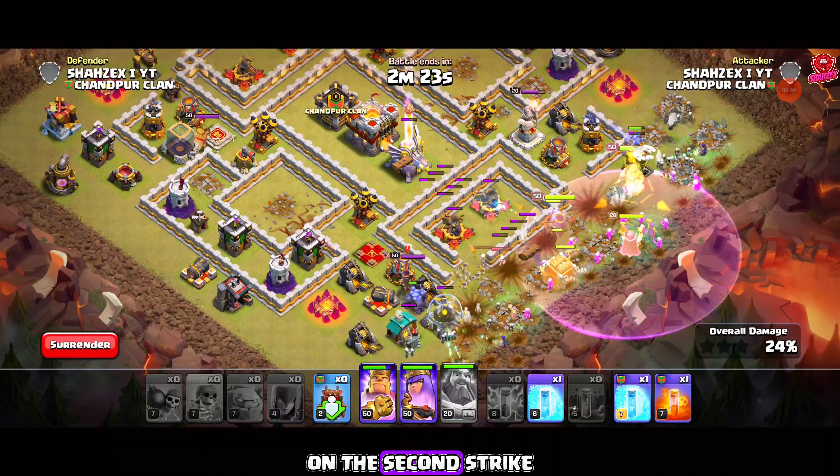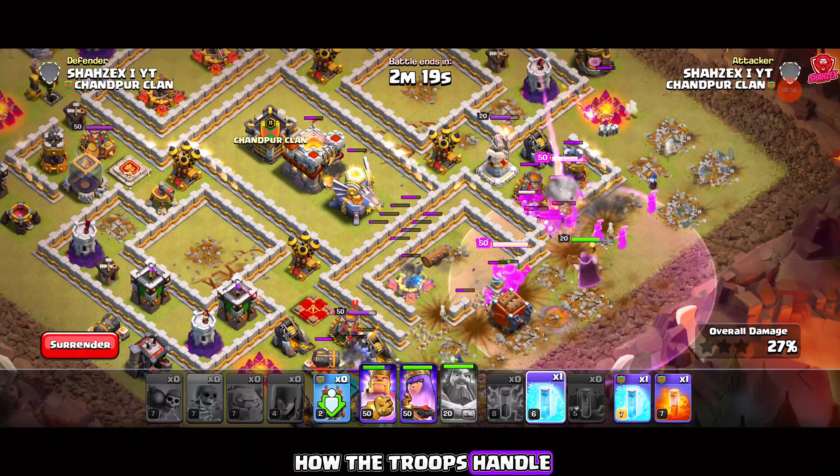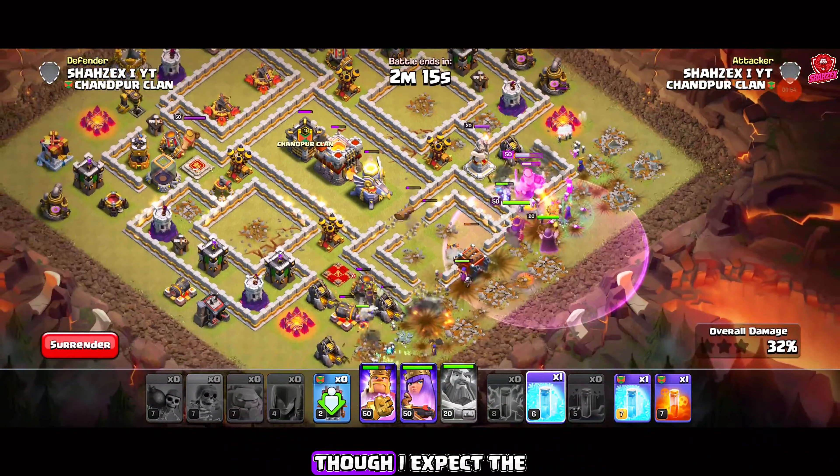Hello guys, welcome back, this is Sha Zex. Today we're diving into the updated list of the top four attack strategies for Town Hall 11. Three of these are easy spam armies and one is a hybrid attack. You won't have to overthink with these armies — just spam your troops and grab an easy triple. The hero equipment and minimum levels I'll be using are shown, and army copy links are in the description below. Let's get started right after a small intro.